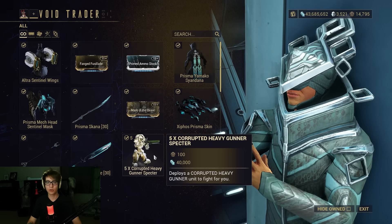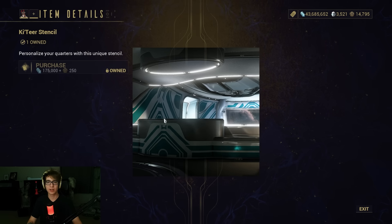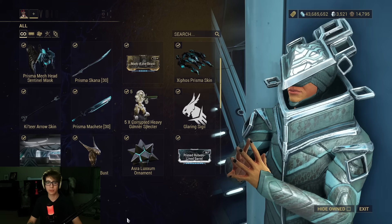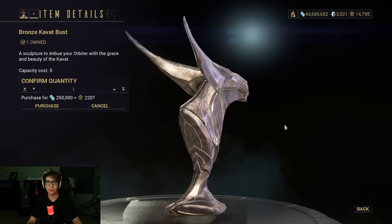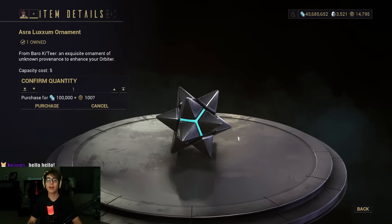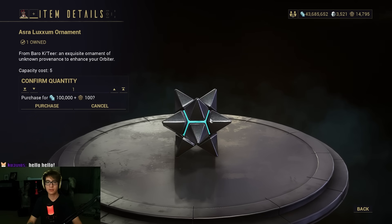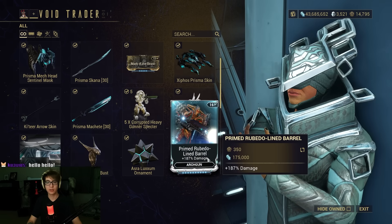We have Corrupted Heavy Gunner Specters, Glaring Sigil, the Cuthier Stencil — I think I used this for a bit — a Bronze Kavat Bust, which is always beautiful, and an Ornament which is also very beautiful — just a spiky ball of death, really.